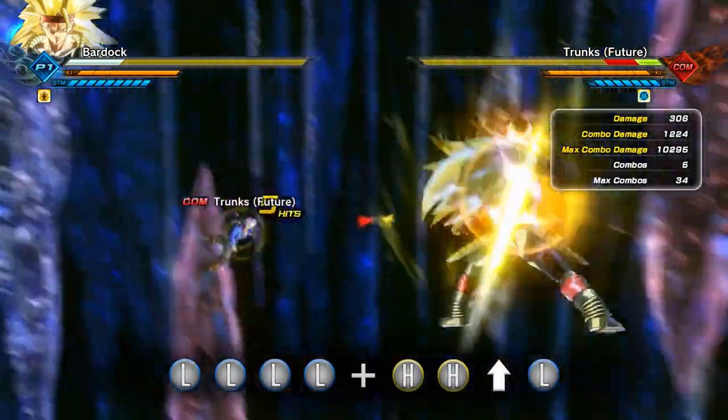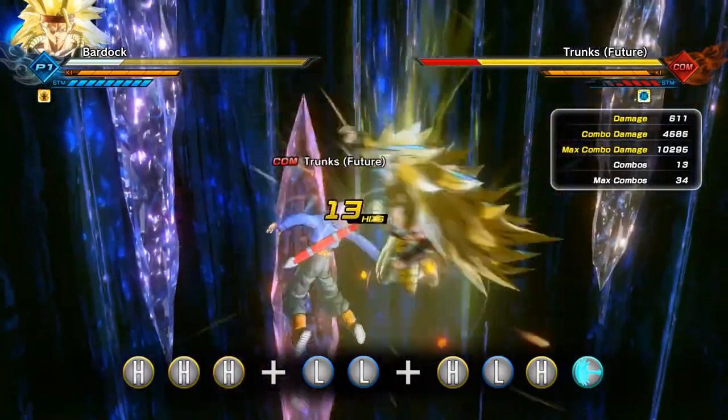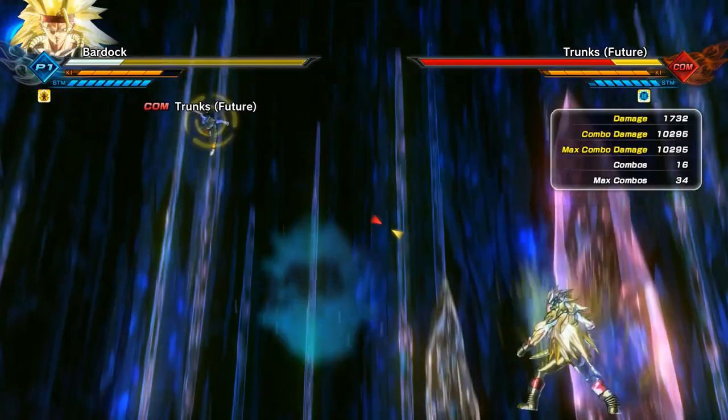Here is the first of the super damage combos, utilising a very quick, easy vanishing stamina break, followed by an extended mix combination, followed by Tyrant Lancer doing 10,295 damage.